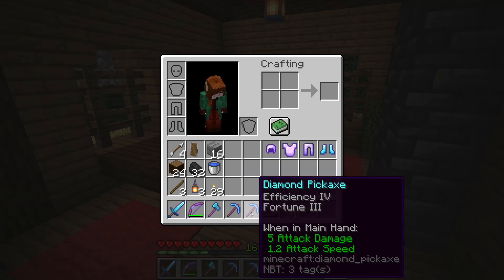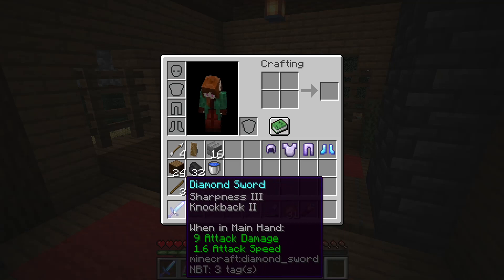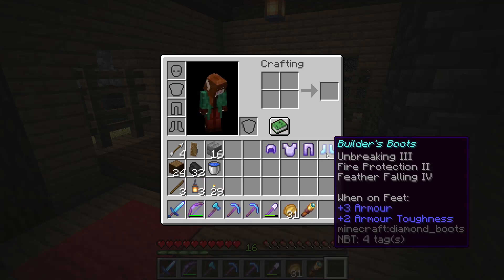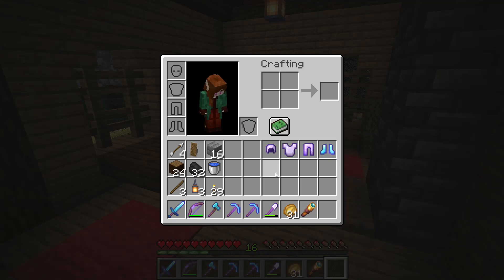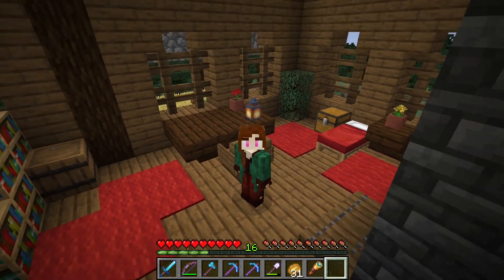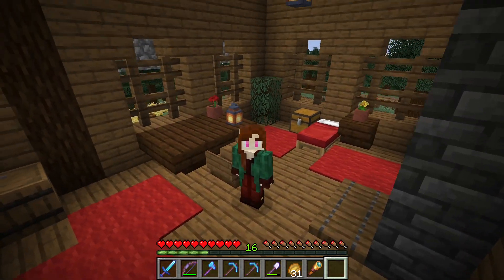We have two awesome pickaxes — Fortune 3 and Silk Touch — a decent war axe and a, well, acceptable sword. And even feather falling boots, which of course is great for builders like me, hence also the name. So we are technically only missing a diamond shovel, which I know we had at one point, and a diamond hoe. And I even have two diamonds left, but I wanted to reserve them for another enchantment table.